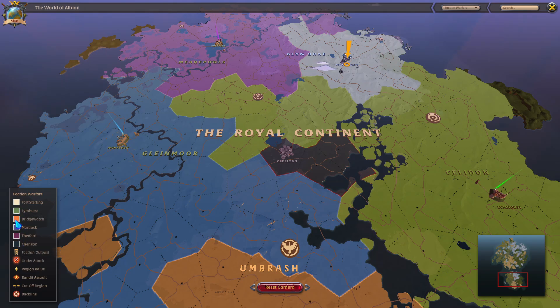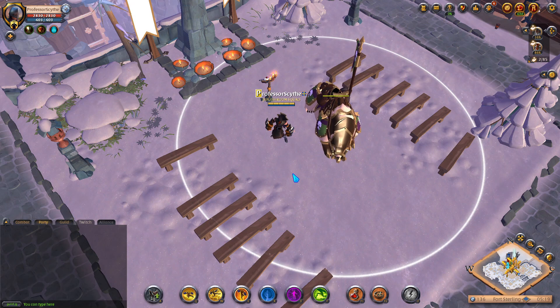We have the different factions — there are six different ones you can sign up for, as well as Faction Outposts. The symbol shown when they're under attack, the value of the region which shows inside the map, the Bandit Assault event we'll cover later, and connectors for when you are capturing different zones — all of that will be discussed in the activities section.